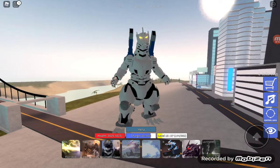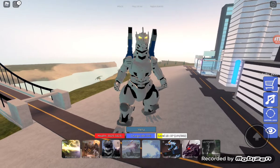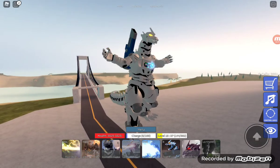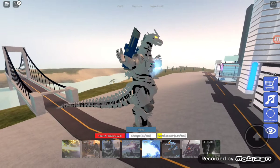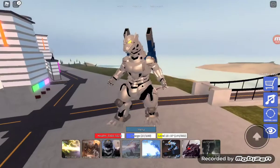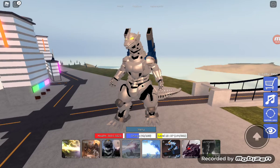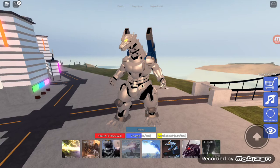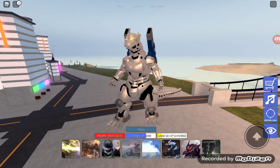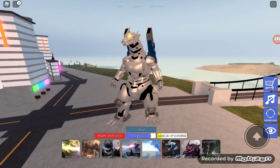Now I'll show his Absolute Zero Cannon. It's the shortest power of all of them. His chest opens up first and he creates a bolt. It goes for a short amount of time because it's very powerful — for example, against a level one Comaticon it could kill about half of it.